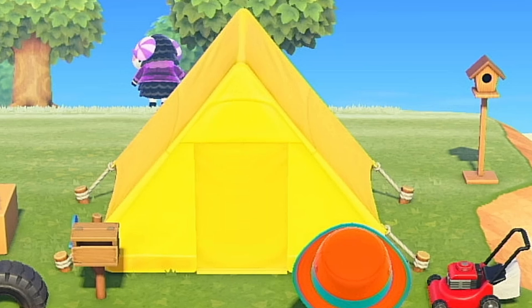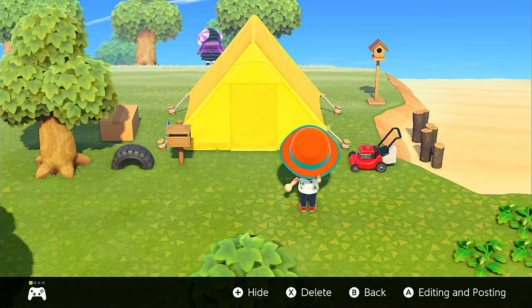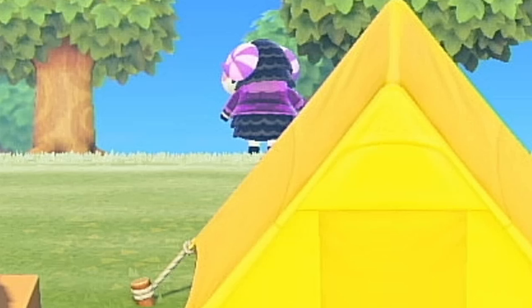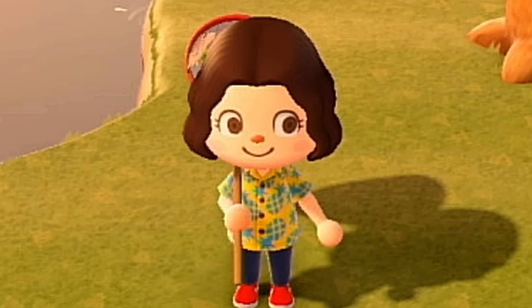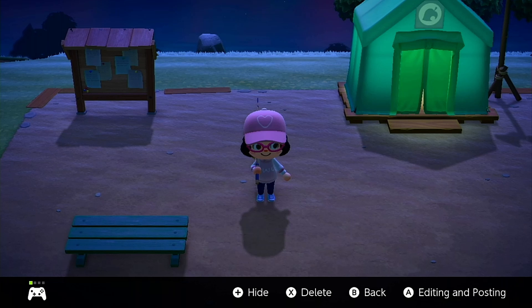Really cute. My starter tent — the memories — and you can see Muffy in the back. She was one of my starters. Here's what my character looked like in the beginning of the game. Isn't that terrifying? Here is my first custom design, I think, like clothing design. I made that hat with a little heart and then I made that sweater. It says 'uwu' on it.